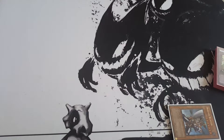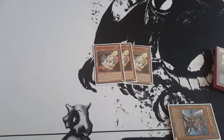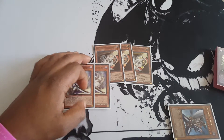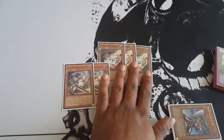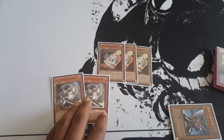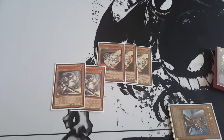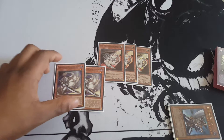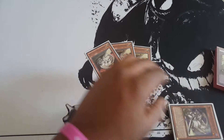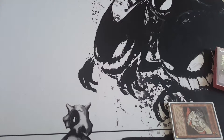On to the rest of the Buster Blader engine: triple Buster Whelp and double Dragon Buster Destruction Sword. These are self-explanatory. I wish Construct was here but unfortunately Konami makes me sad. The dark attribute plays well with the Shadal engine, and Dragon Buster Destruction Sword is a very insane card effect. Buster Whelp is standard — you need three of those.